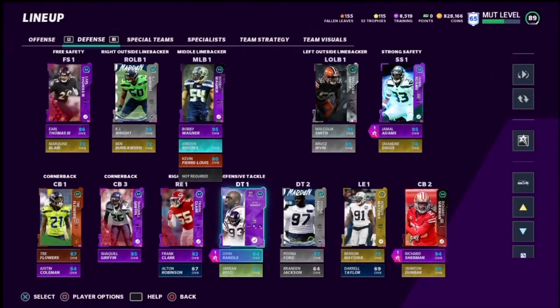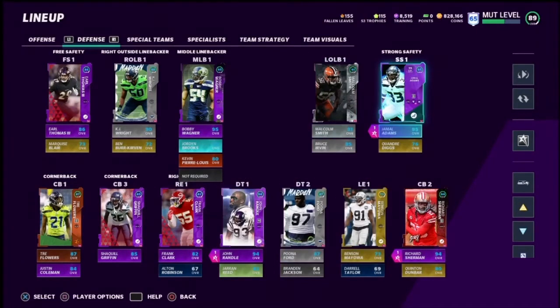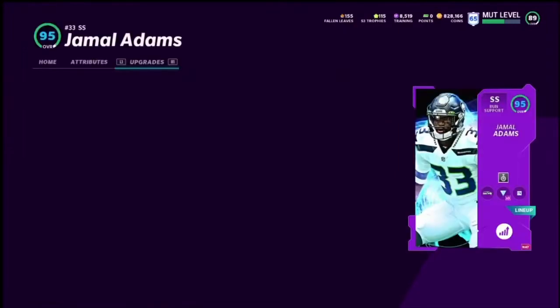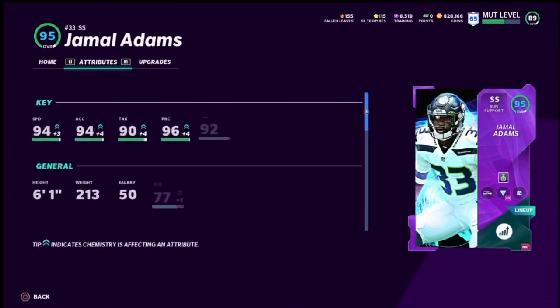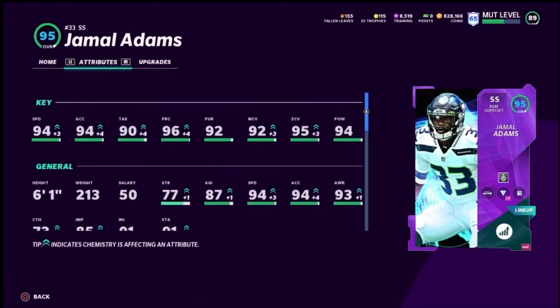With Team of the Week, I did get Jerron Reed — not very good, but it does help me with adding a Sprinter, so that was really good. And Jamal Adams was the upgrade for Team of the Week this week. He got a plus one, so he's got 94 speed, 94 acceleration, 90 tackle, 96 play rec, 92 man, 95 zone, 94 hit power. This guy already makes plays — he's even better and faster now, and he's going to make a lot of plays for me all over the field.